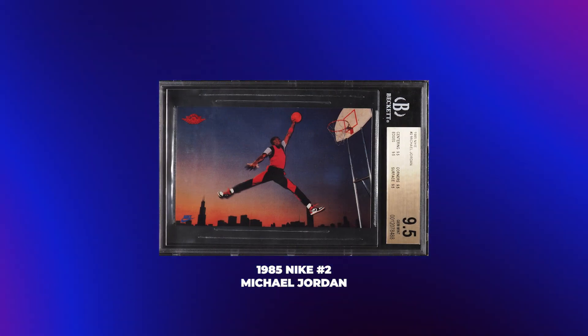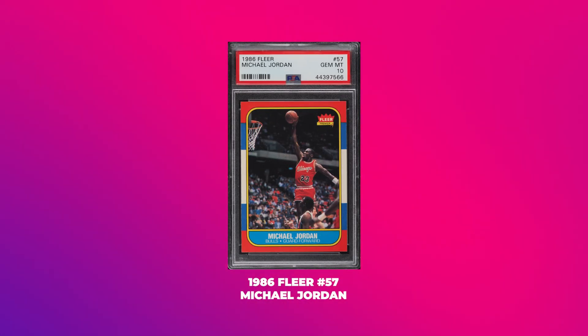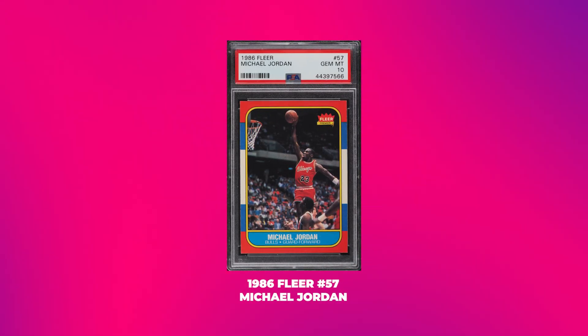Choosing between two is hard enough — now you're gonna make me choose between four, and one of them is gigantic. What I have here: the 1985 Nike promo, the 1984 Star 101, the 1986 Fleer sticker, and the 1986 Fleer base number 57. These are the four Jordan cards that people have argued about for years regarding which one is the rookie. They're all considered rookies.